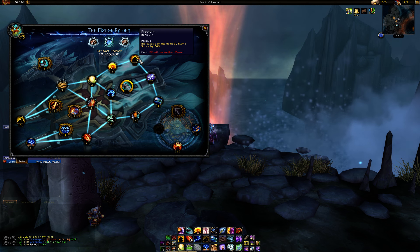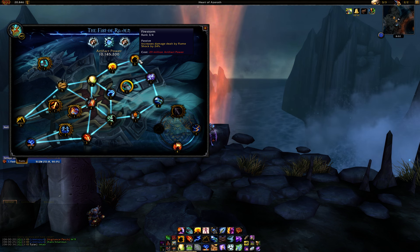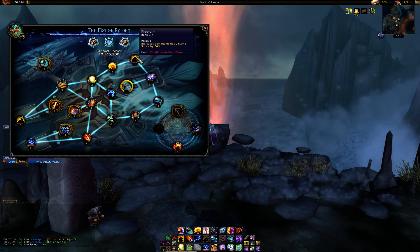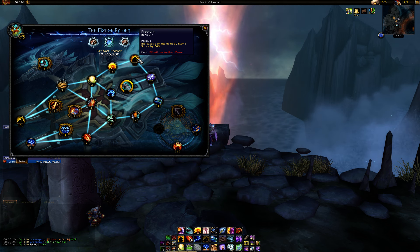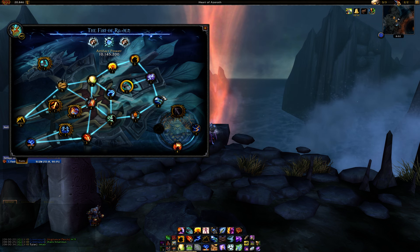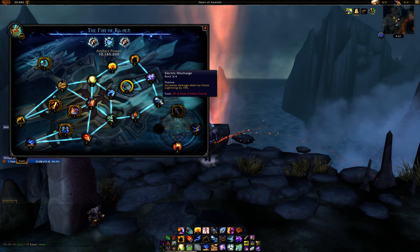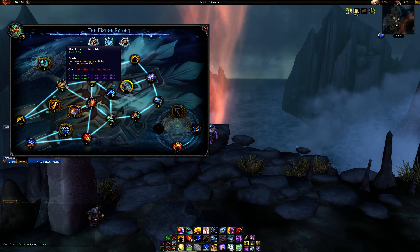Then you can go to Firestorm here, after getting those four points — at this point it's one of our worst single target traits and not great for AOE either since you don't use Flame Shock much in AOE situations. After Firestorm, go ahead and get Electric Discharge, which is really good for AOE and also great for Lightning Rod.